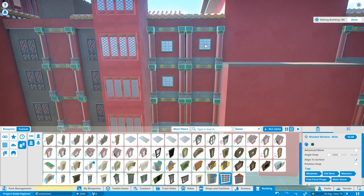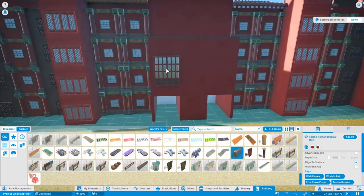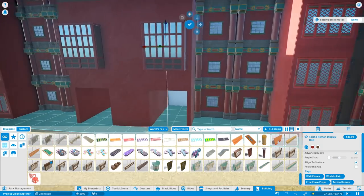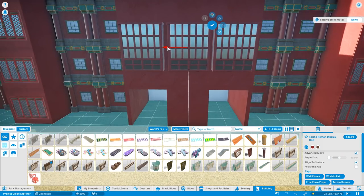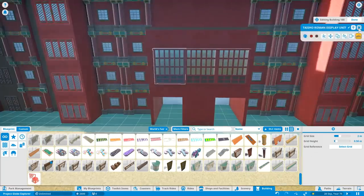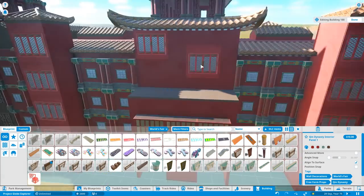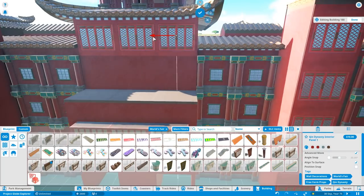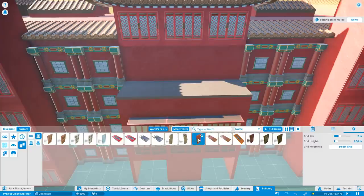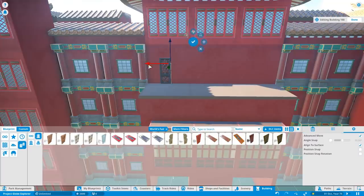We've got standard rooms going in as well with just normal windows — no balconies, just standard doors that would open. That would actually be the bar and restaurant in this hotel, directly above the lobby area. You can see these beautiful panelled windows that are part of the World's Fair pack. Some of these are actually designed to be interior walls and windows, but I think they fit the outside just as well.